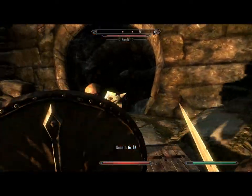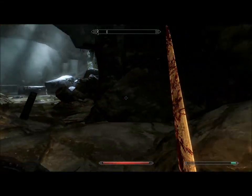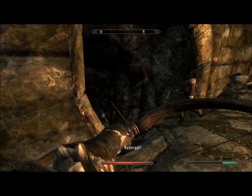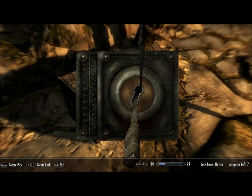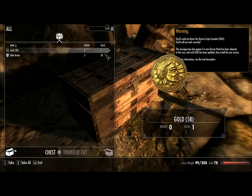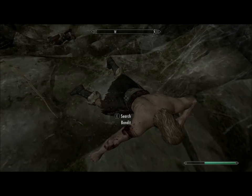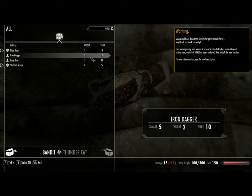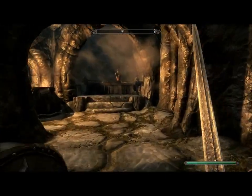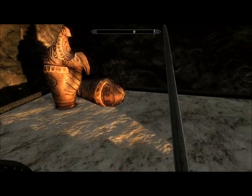I really need that shield that blocks arrows — I'll get that since it's really useful. Time to try to open this chest. I already miss that mod. Here's 58 gold, that'll be useful. Take his gold, take the iron arrows, more gold. I'll search all the urns by the way — sorry if you don't like watching me do this, but all the gold will become useful in the future.